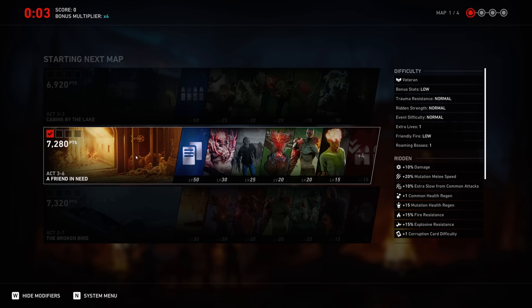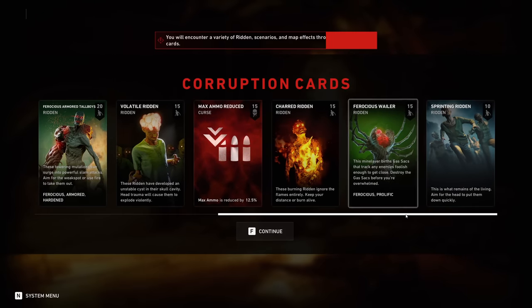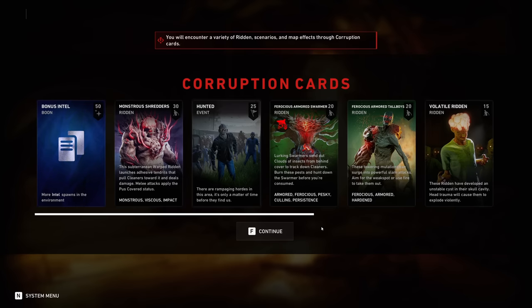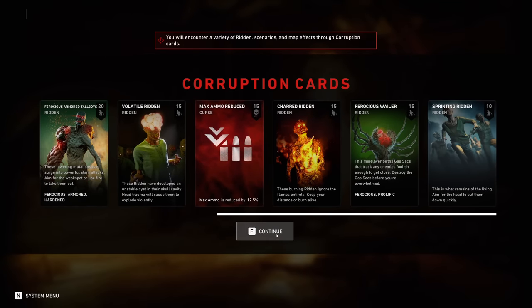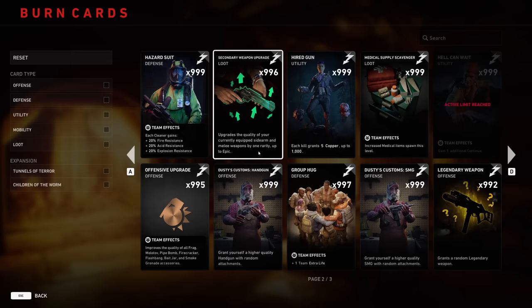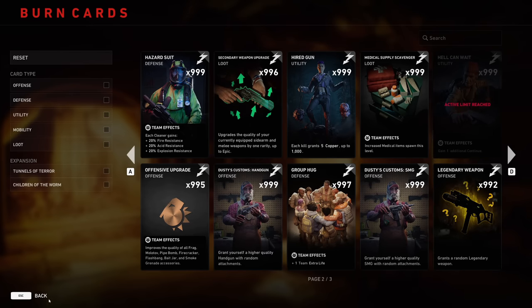Selecting 'a friend in need' and loading in, you'll see your corruption cards — some of the new ridden like the sentinel class, your boons, your curse, and more familiar things like shredders, tall boys, volatile, and charred. Something important to note in the burn card phase: Trial of the Worm does not have any continues. 'Hell can wait' shows 'active limit reached' — there are no continues.